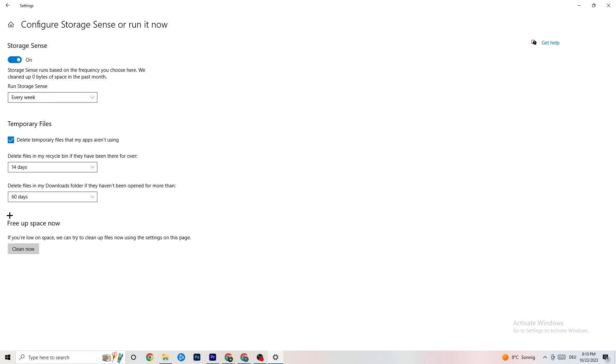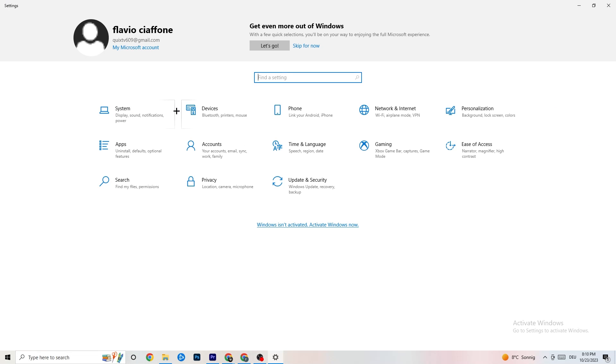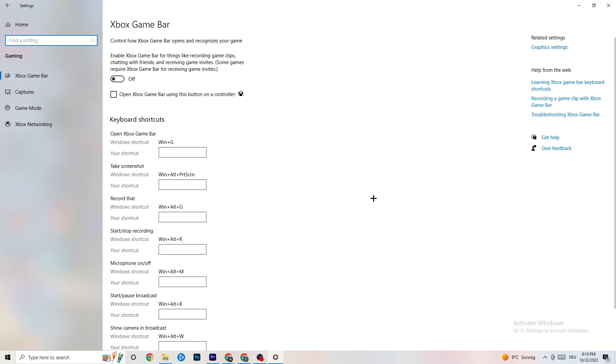Still in Settings, go to 'Storage,' click 'Configure Storage Sense,' and then click 'Clean now.' This will clean up temporary and trash files currently on your PC. This may take a little while to complete, so let it run and then go back.